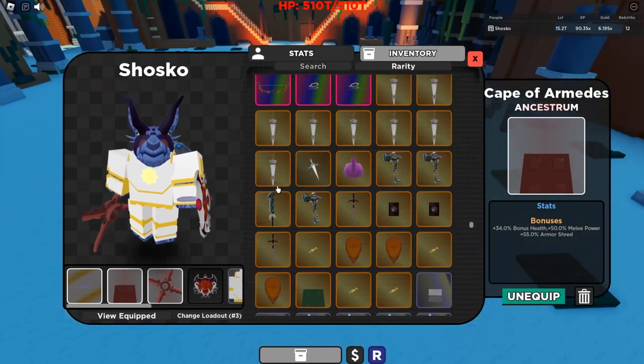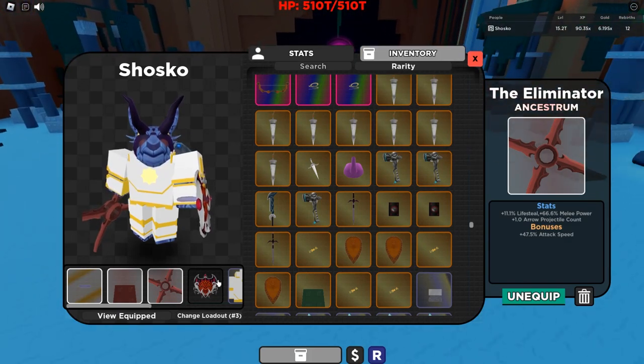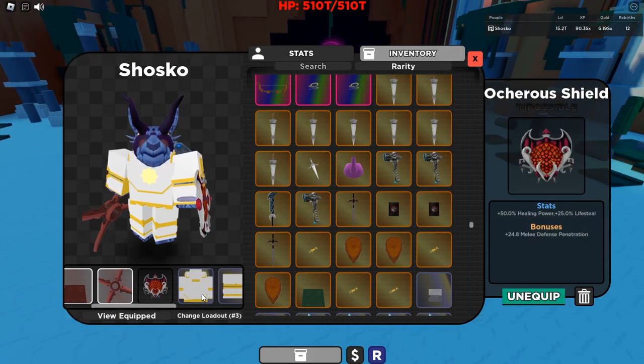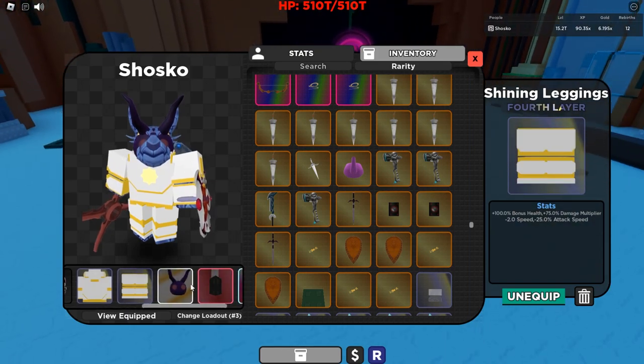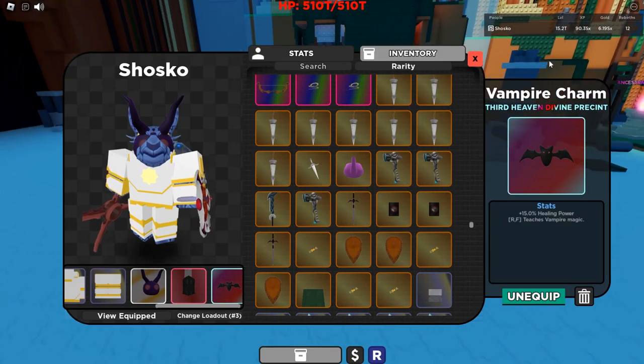You're going to want the Cape of Armadez with over 50% armor shred. You're going to want an Eliminator with decent bonus attack speed. You're going to need the Ocurious Shield, the Shining Chestplate and Shining Leggings, as well as the Deep Sea Dweller Hat, Charred Fang, and Vampire Charm.